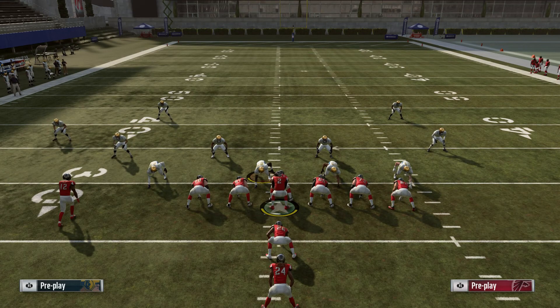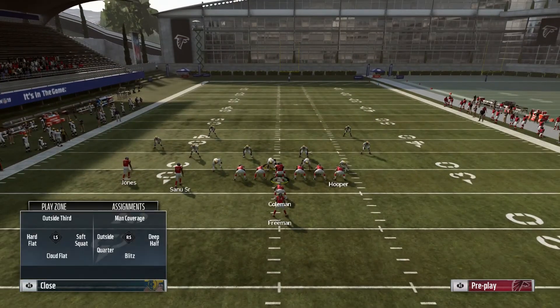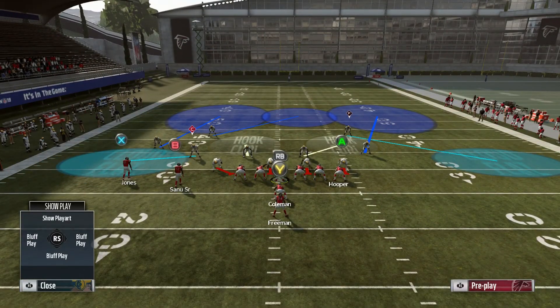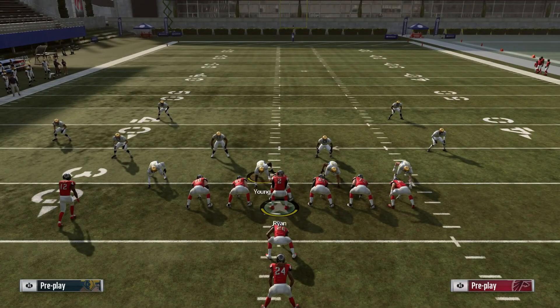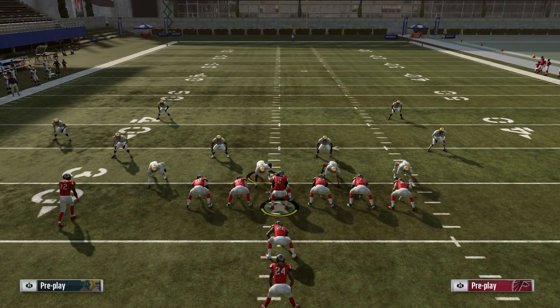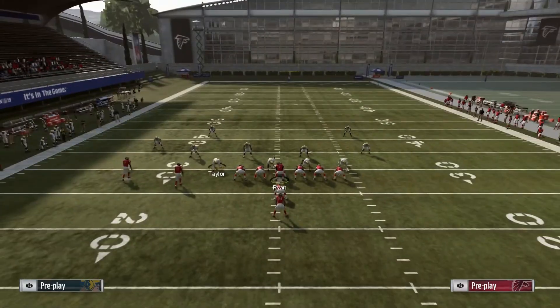Now the typical meta Cover 3 that competitive players run — they put their corners in deep halves and cloud flats on the field. This is what you'll see from most competitive players to start the game when they run Cover 3. I'll also put the D-line in contains.